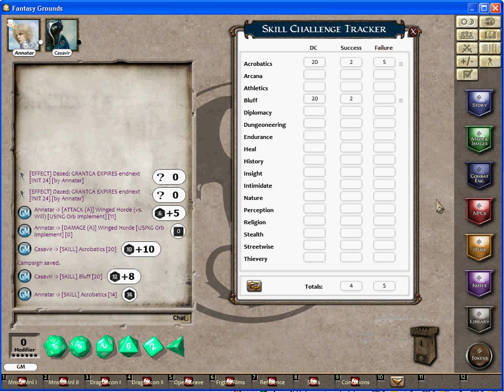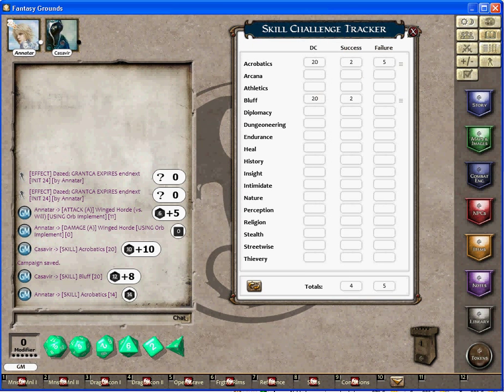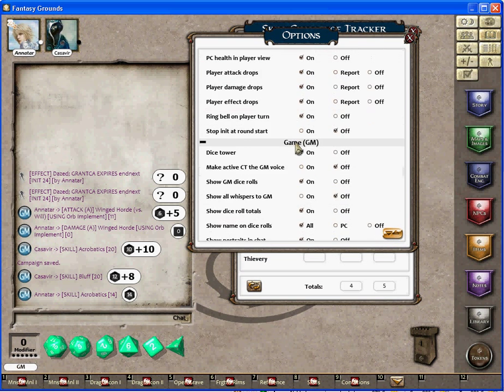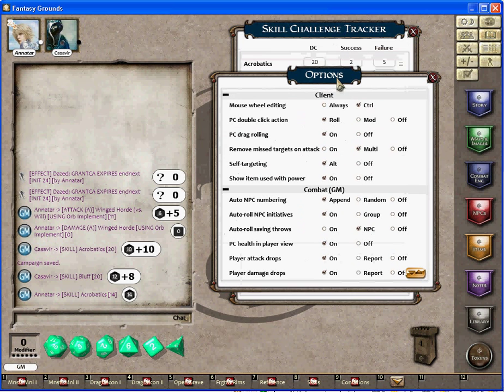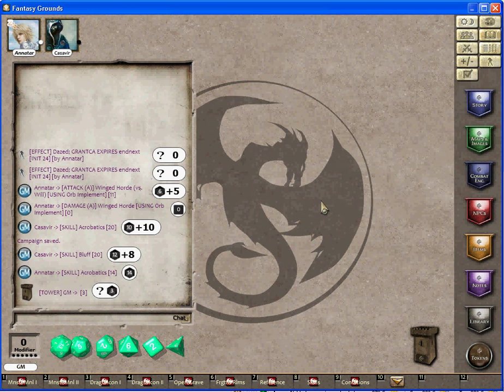We drag to here and we have a success. Another test is bluff — success again. If an attack or acrobatics check doesn't have a bonus, it shows a failure. I can close that. The modifiers and effects I will talk about later in another video. In options I can change everything as I want on the GM screen. You can drag the dice tower and it looks like a GM screen so nobody sees your rolls. That is DM Crazy and I will be back later to show another GM screen video.